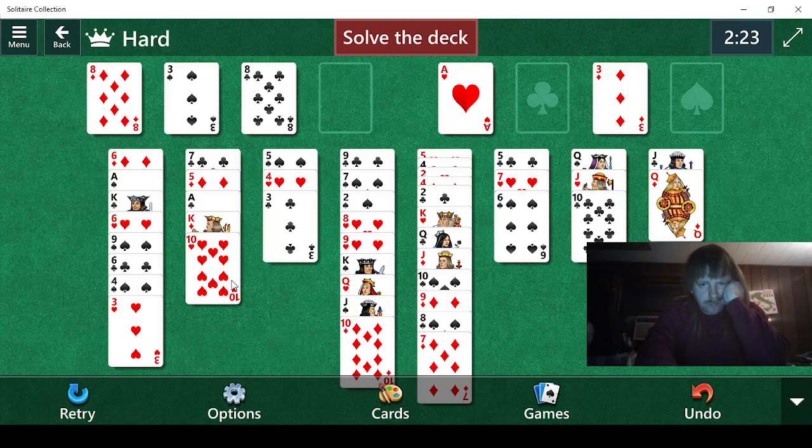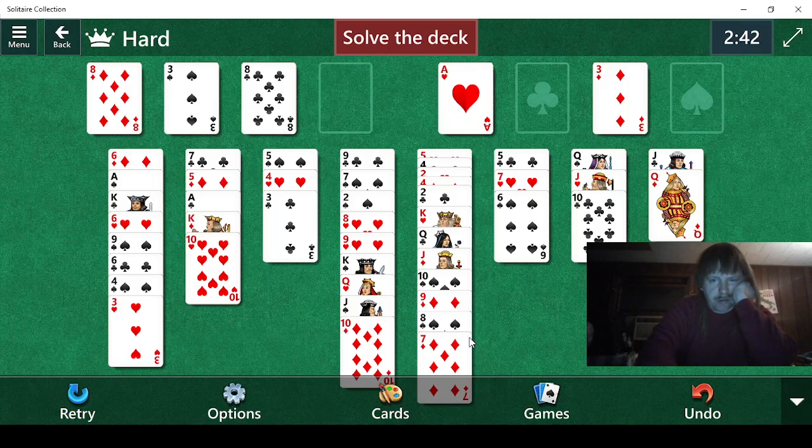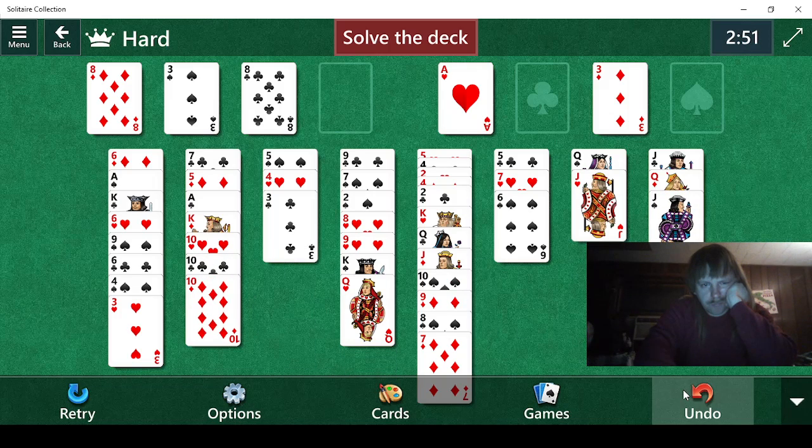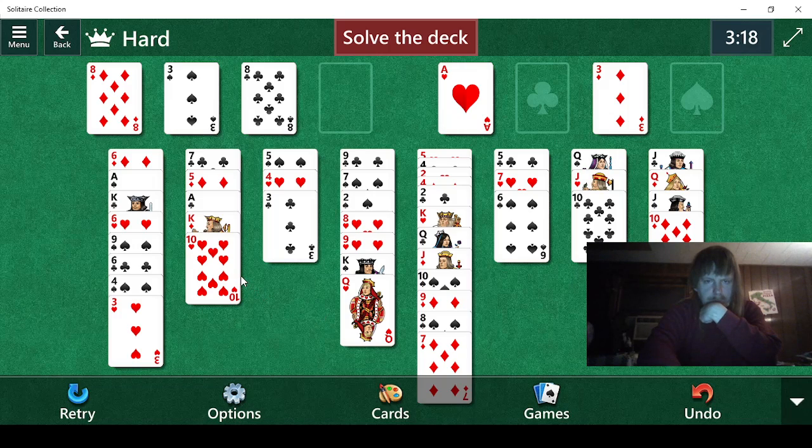So close. We still need to get rid of these 8s and we need a red 4. Fortunately the red 4 we need is right there, and the other red 4 is right here in use. I see — wait a minute. Yeah, we can't do that. Okay, that's not the end of the world, we can deal with that. That would do absolutely nothing. We need the 2 — I think the 2 is right there. Basically we need what's back here.